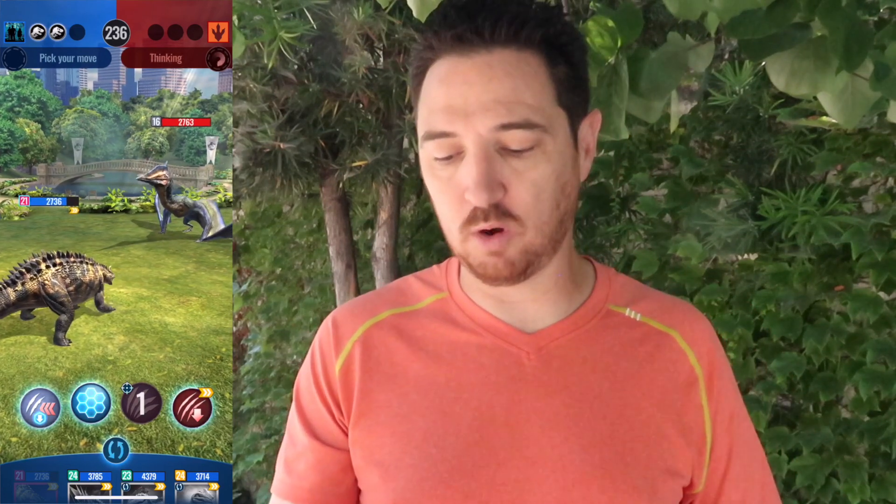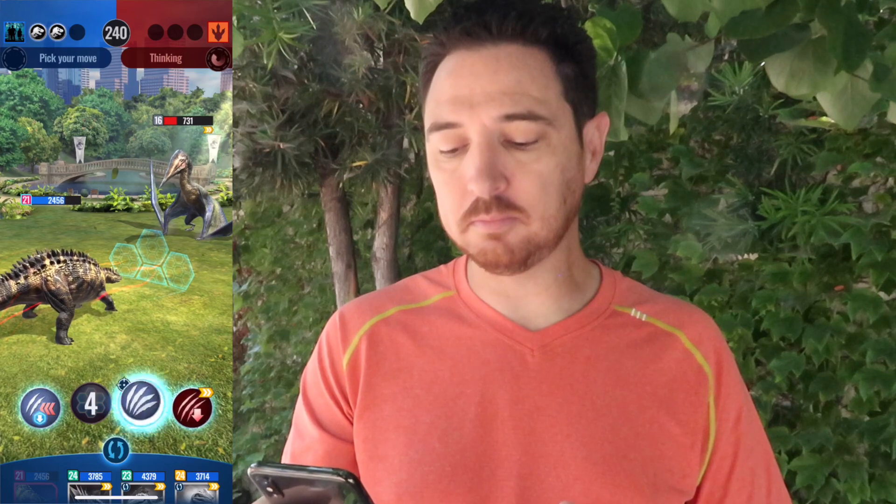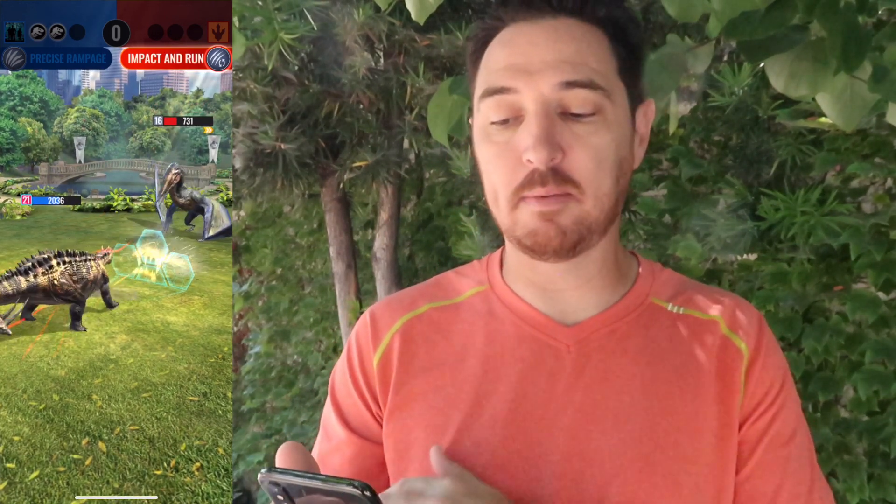It's a level 18 and of course I'm way over-leveled for this tower, but you can see I'm still doing quite a bit of damage. I'm going to throw up a shield which reduces my opponent's damage by 50%. Superiority Strike isn't really going to matter much — I'm going to do a counter-attack for one-third of my opponent's max HP, which is going to be 912. Then I'll do the Rampage and we'll call this a GG. Knock it out. Impact and Run isn't even going to matter because there's nothing to run to. Carnotarkus just making quick work of a relatively easy tower.